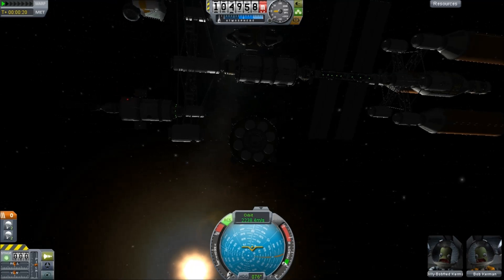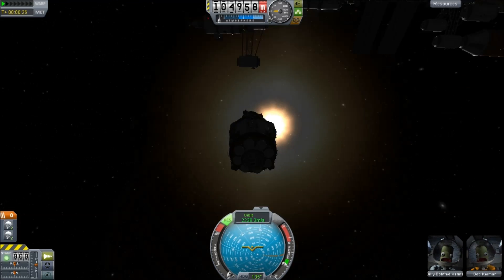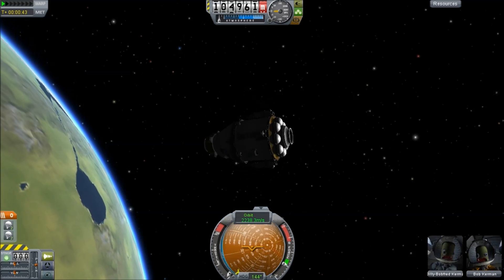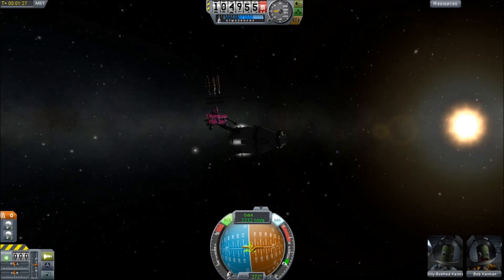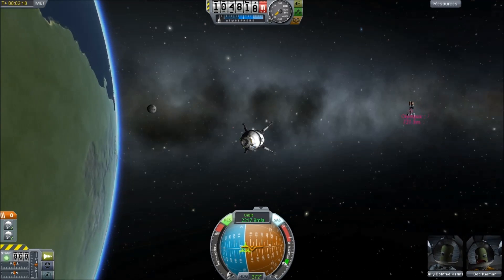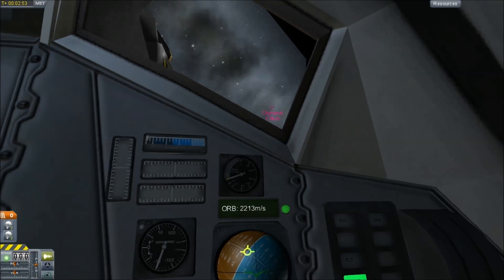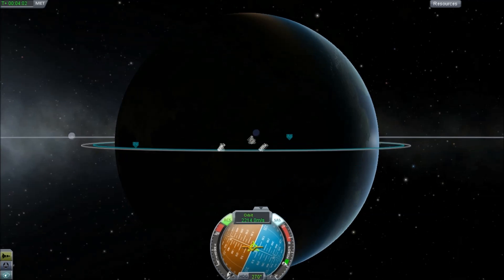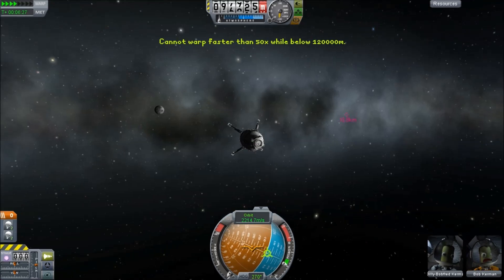We've moved everyone back. Billy Bobford Kerman and Bob Kerman are on their way home, with Bill and Jebediah Kerman in the crew tank. We're just going to use the standard RCS de-orbit procedure. Looks pretty good here. Let's flip this around and take a look at the space station. Yeah, you can see it there — it's going to disappear. Two and a half kilometers out. You cannot see it beyond that.